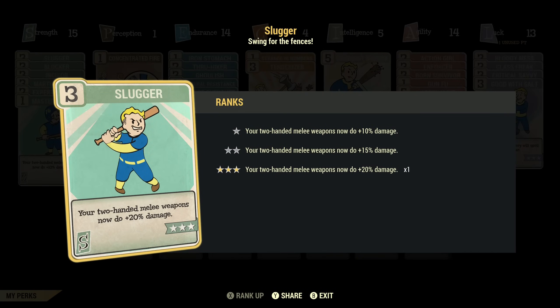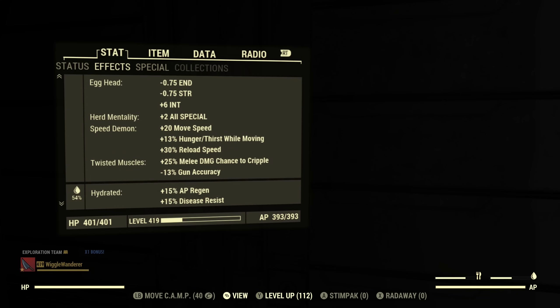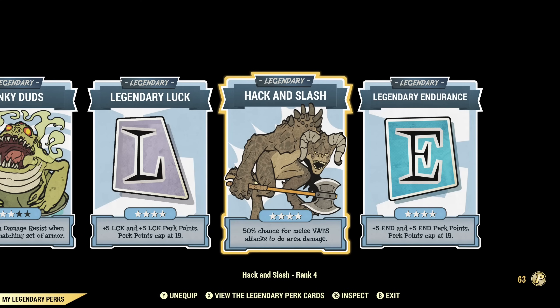It is a two-handed weapon, so we'll be using the Slugger perks and food buffs. I've got a Deathclaw Wellington for extra Strength and Tasty Mutant Hound Stew for extra melee damage. I also have Twisted Muscles for extra melee damage as well. And we'll be using Hack and Slash — because this has such a high attack rate, that should trigger quite a lot.